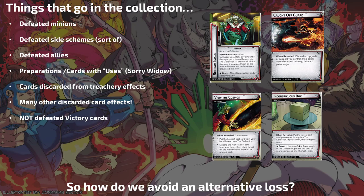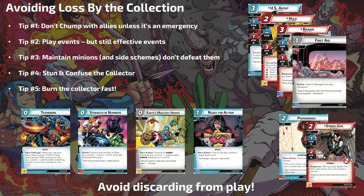The last tip about things that go into the collection: things that have Victory do NOT go to the Collection. Things only go to the Collection when they're going to a discard pile. When you defeat something with Victory — like the Campaign Side Scheme, the Badoon Headhunter, or some cards we'll talk about in upcoming slides — they go to the victory display, not to the discard pile. So when you defeat something with victory, don't make it harder on yourself by putting it in the Collection.